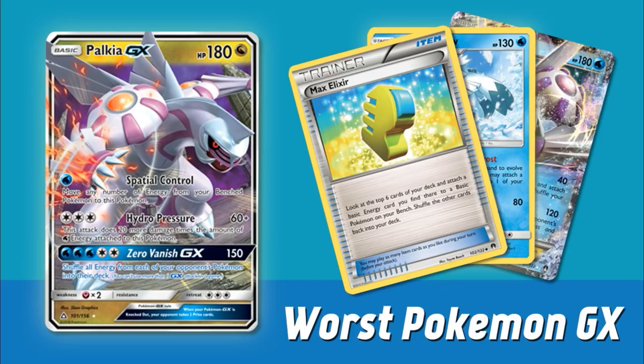Zero Vanish GX also sounds impressive, but it's not too great outside of a few decks. Most current decks can either attack for one energy or feature some sort of energy acceleration, making Zero Vanish GX not a very great GX move outside of maybe Volcanion. And if you're playing Water Energy already, you're probably playing other Water attackers that can already deal with Fire Pokemon. The insane attack cost of it only further hurts the card.